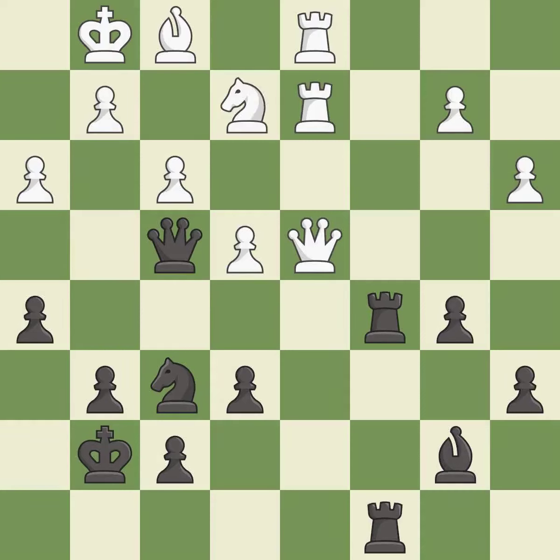This wins a tempo by threatening the queen and forcing it to move away. This move puts the queen on a safer square.